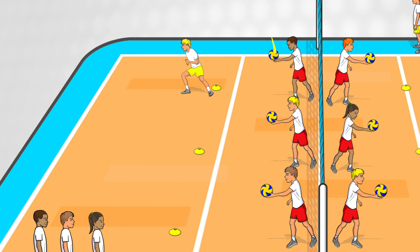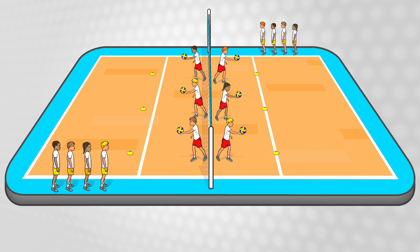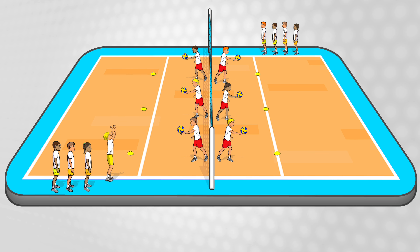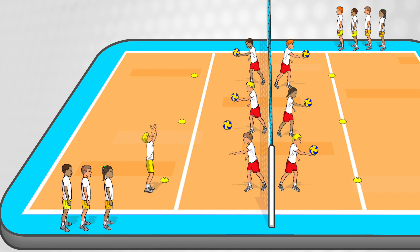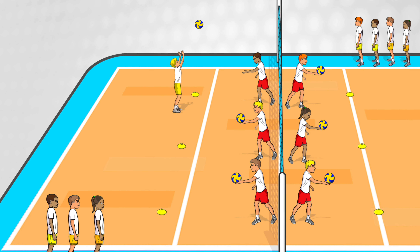Once you've passed all three balls, run around to the back of your line and the next player in line comes on to pass. You keep going continuously and after a few minutes have the feeders switch. Once everyone's had a good practice digging, progress it to an overhead pass, also known as setting. The feeders just need to make sure that they throw the ball up high enough so the passer can set it above their head.